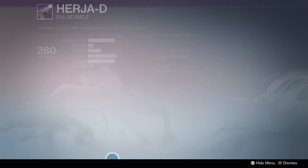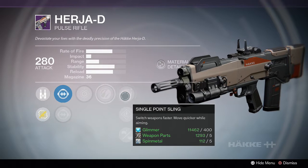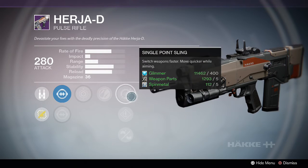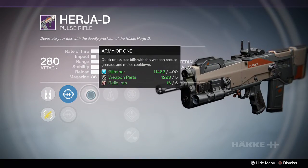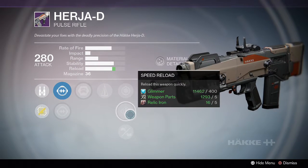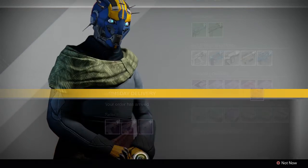Let's take a look at this one. Last resort, trials, zen moment, and range but lower stability. I have an option of speed reload — a little bit faster reload — so I don't really know if that one's going to be the one I pick. Army of one, counterbalance, snapshot. I'm probably going to go with the first one. Yeah, first one it is.